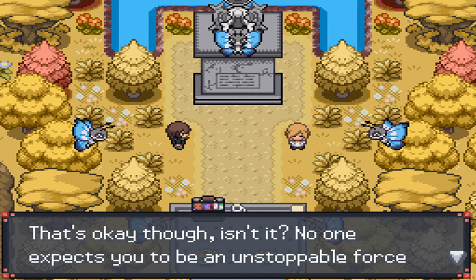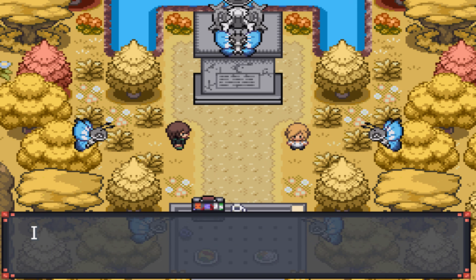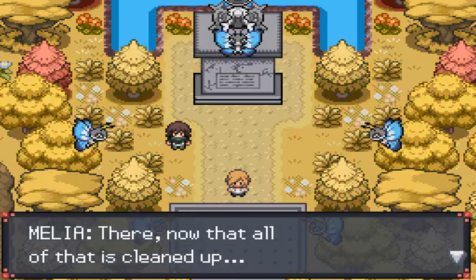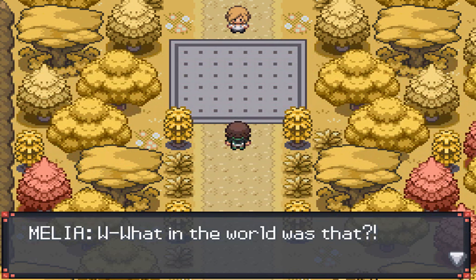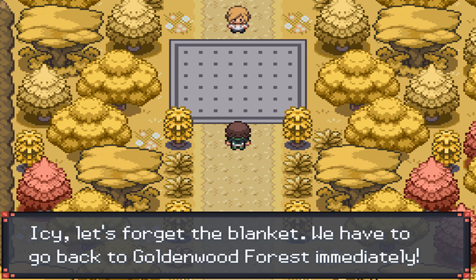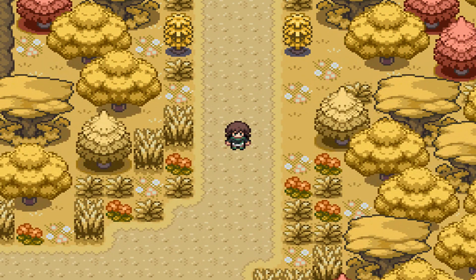That's Pre-Leader Melia defeated. Looks like she's got a long way to go — but that's okay, right? Nobody expects you to be an unstoppable force all the time. She thanks us for the battle and asks us to help fold the blanket. Then suddenly something happens — it came from Goldenwood Forest. We have to go back immediately. Unfortunately, we're saving that for the next part. Thank you all for watching, hope you enjoyed and it helps, and hopefully I'll see you all in the next part.